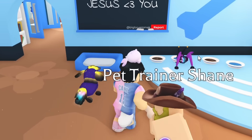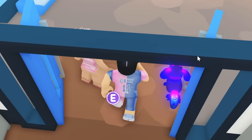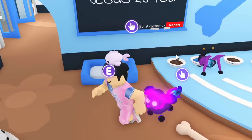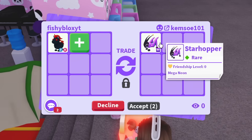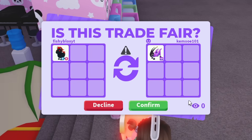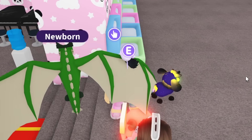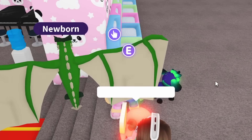I'm running low on time. I have to join a rich trading server and hopefully find a mega - that's my only chance. I don't think trading for 16 is going to work. So I found that one of my friends actually has a Mega Starhopper. We're just going to give them an Evil Unicorn for it. Cam said this was her dream pet - she really wanted this pet and had been looking for it for two years. So we made Cam's dream come true and gave her her dream pet.